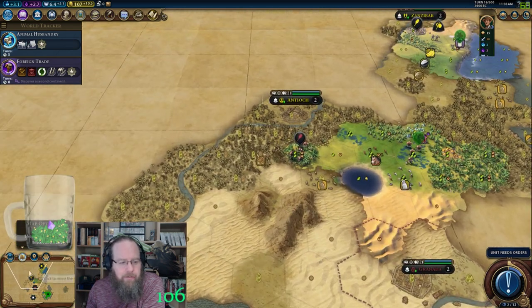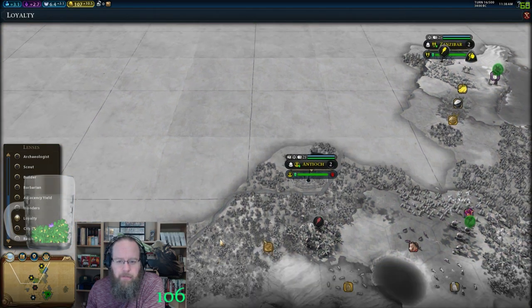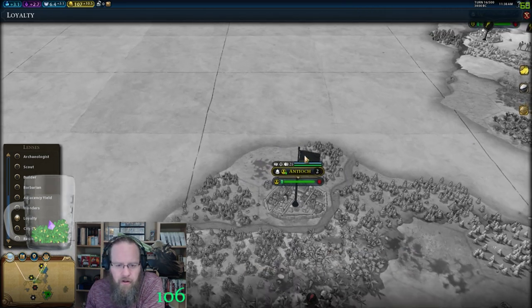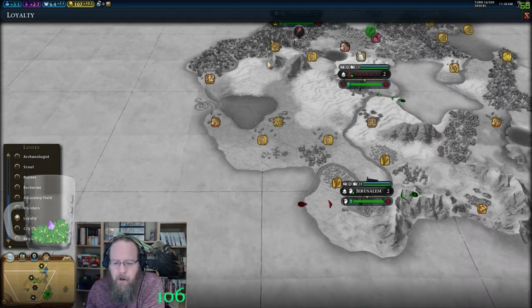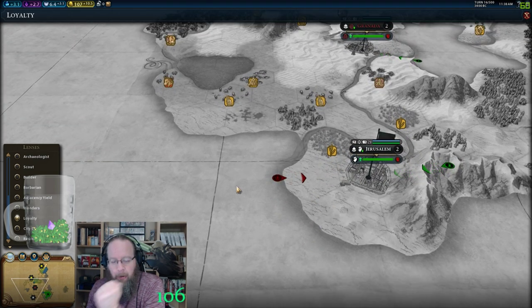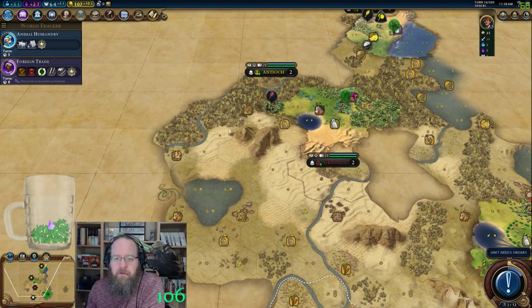I like to try to keep the momentum early, so let me take a quick look at our loyalty lens. I wanted to see if there's any loyalty on any of these city-states — I'm not seeing any. Jerusalem has England, so England is around here somewhere, but only one city giving influence. That's interesting to know.